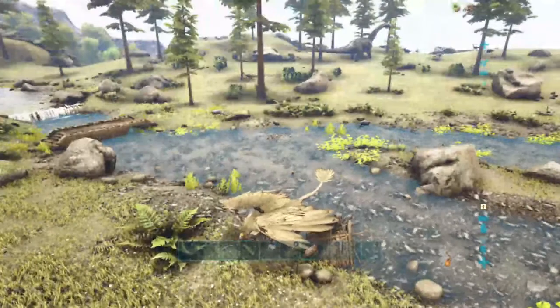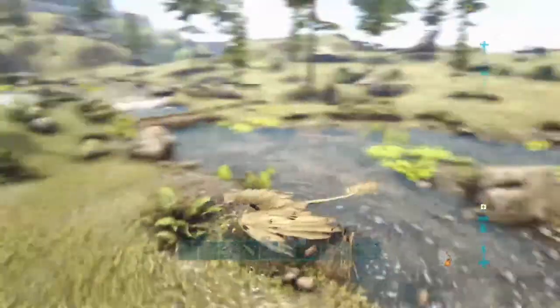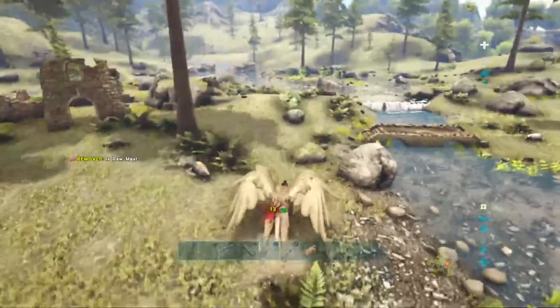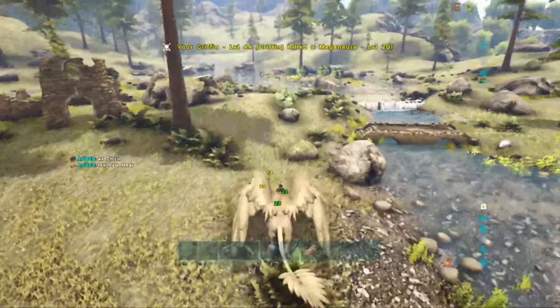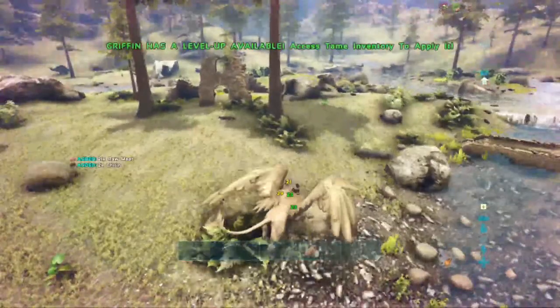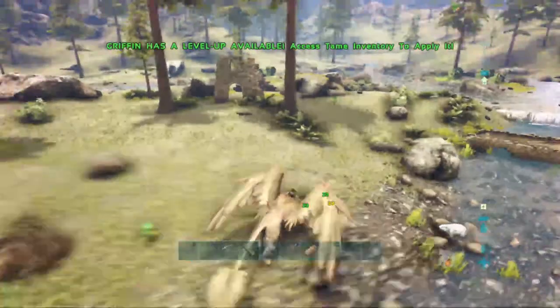There's two entrances to it — one of them has ruins that you can use to build gates in between, and the other entrance comes to a Y, kind of like a V towards the entrance. We had several people try and nobody even got close to the base. It was insane.